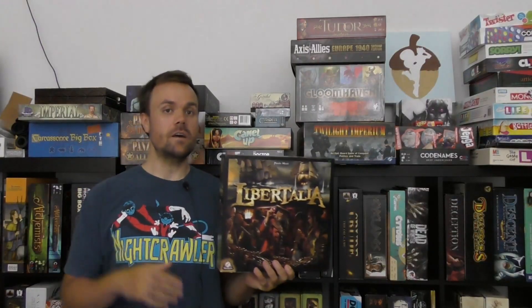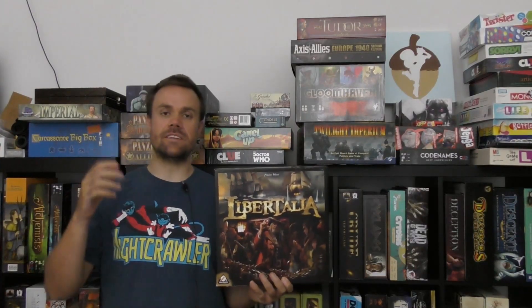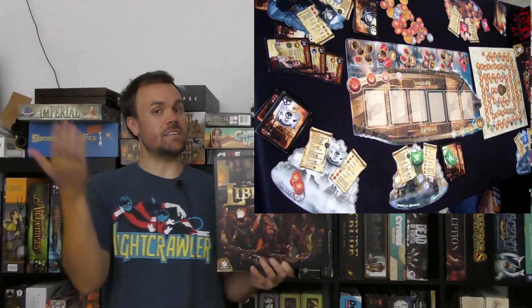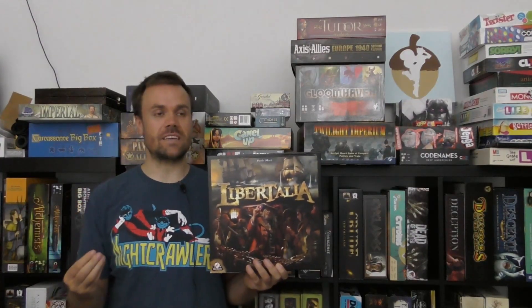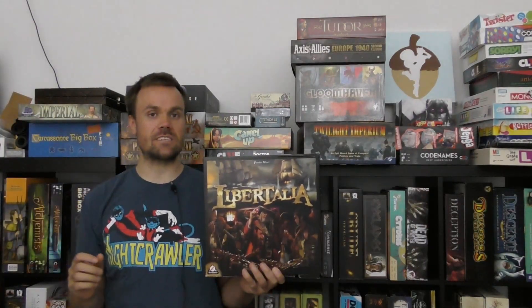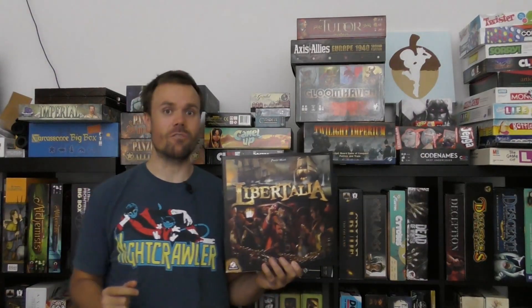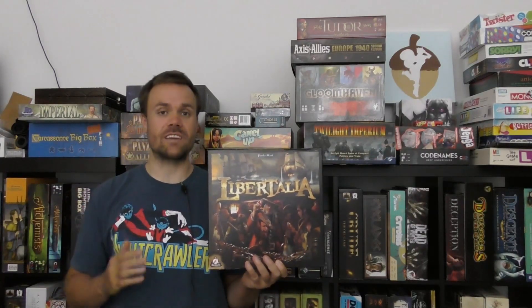At number four I've got Libertalia. Similarly to GoNuts for Donuts, this one doesn't inherently have a blind bid mechanic, but you're playing a specific role and those roles are placed in order — whoever gets to go first picks their treasure first. There's a lot of game theory: do I want to go last, do I want to use the ability of the card? You're not spending resources in a blind bid sense, but you're playing the players more than the game — what are they trying to bid, what are they going to do, and how can I avoid getting screwed over? It's very meaty, much more so than GoNuts for Donuts, which is why it's higher up. Libertalia, my number four.